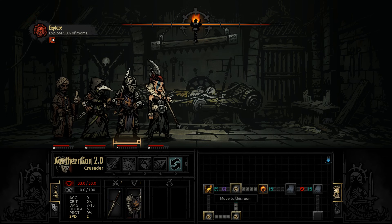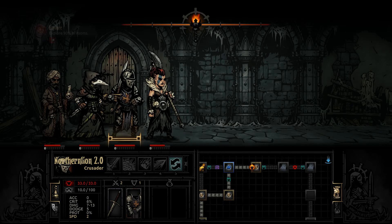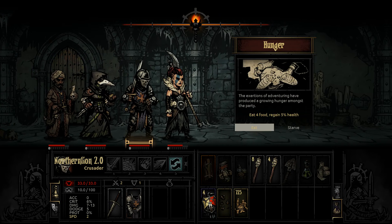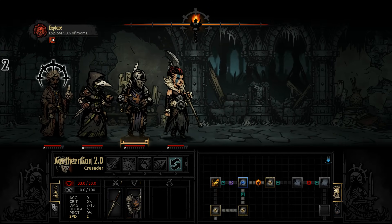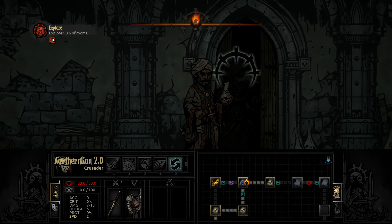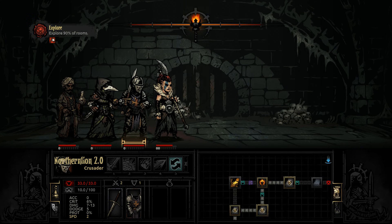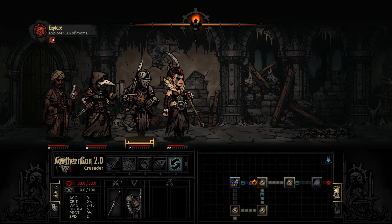It looks like there's awesome treasure in that room over there. I'll go back for it because this mission is going very well so far and we got a lot of resources. I don't like that we've been struck by hunger twice already — that sucks. But we only have to go to 90% of rooms, so I don't think that's a huge problem. The ability to get extra treasure — that's what we're here for, right? Well, that and survival and restoring this town, but mostly it's the treasure.